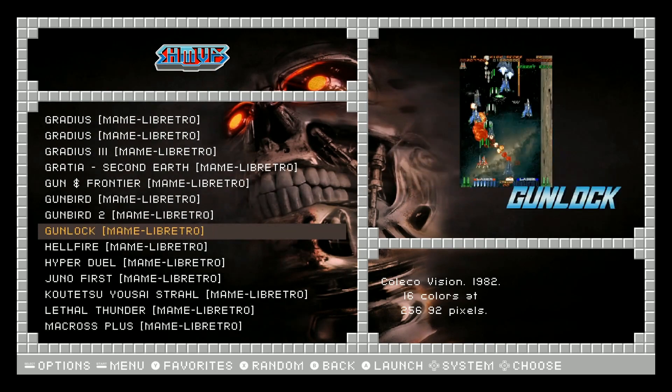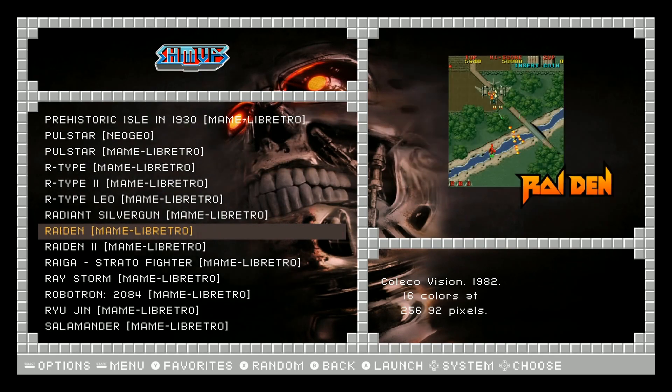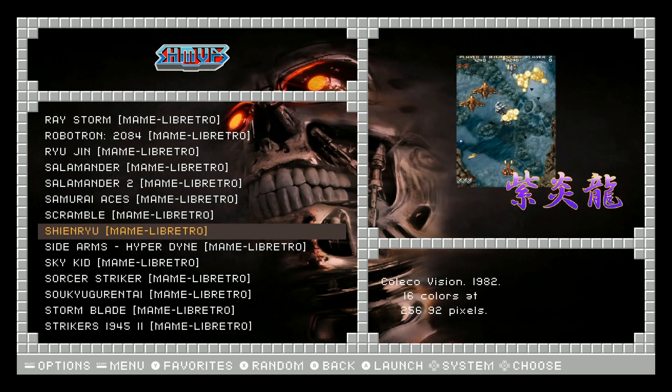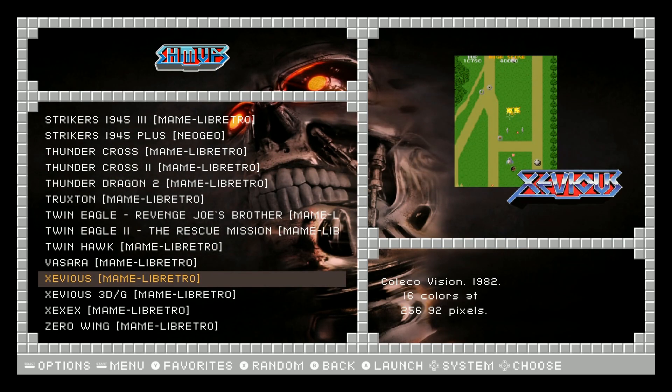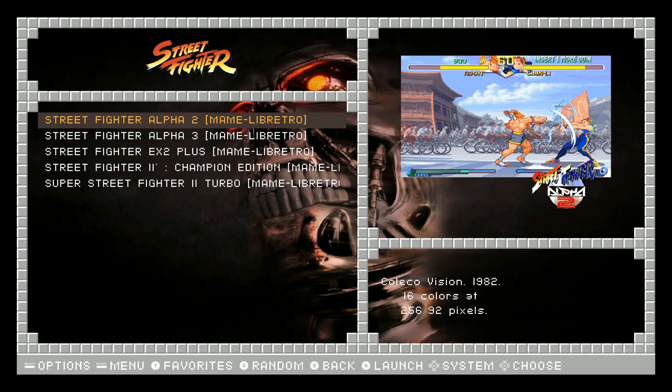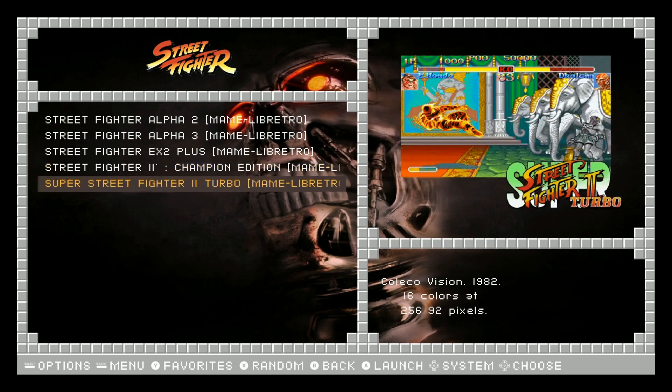This image is shaping up to be maybe like a really good image to give to a kid, because they really can't get into too much trouble on it. It doesn't look like there's any pornographic games on it — it's just straight up classic shoot'em ups. Street Fighter: we got Alpha 2, 3, EX2, Street Fighter 2, Street Fighter 2 Turbo.